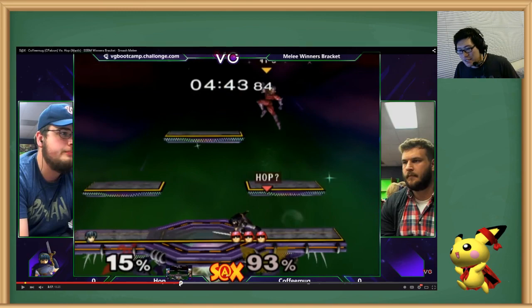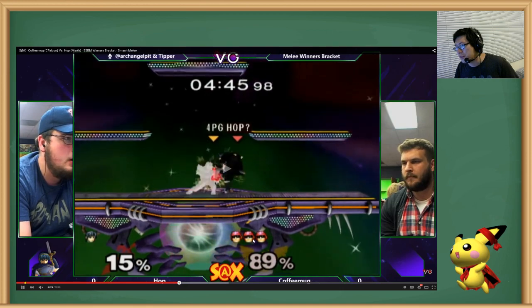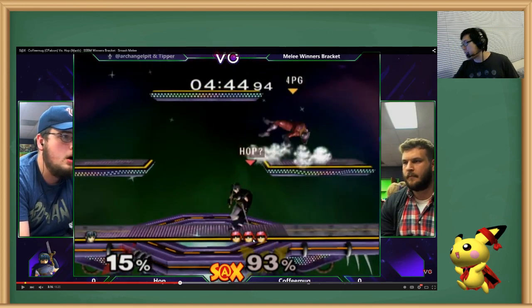Here's a gimmick: if they're a fast faller at high percent, or a floaty at a weird percent, you can just back throw them here. And 90% of the time they do not tech it — they miss this tech all the time because why would a Marth back throw? That doesn't do anything. But they miss this tech, and then it's a free forward smash. This is an F-smash setup.